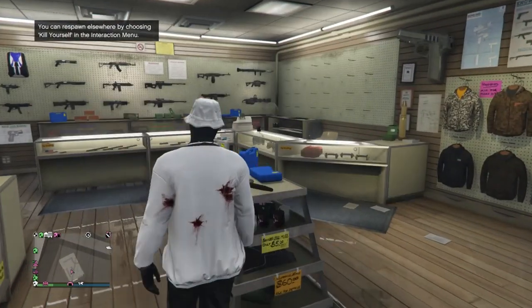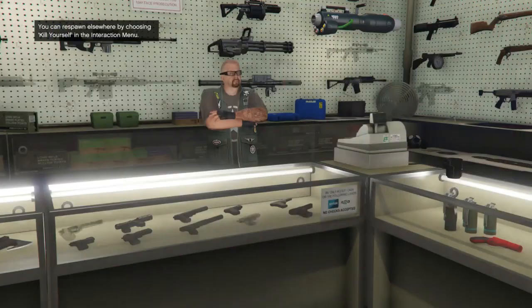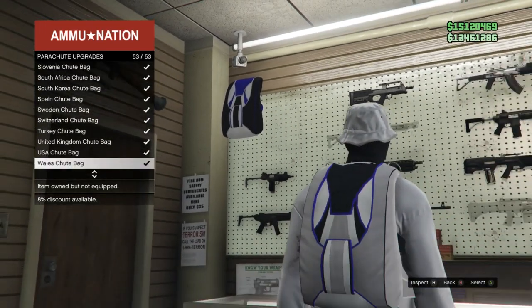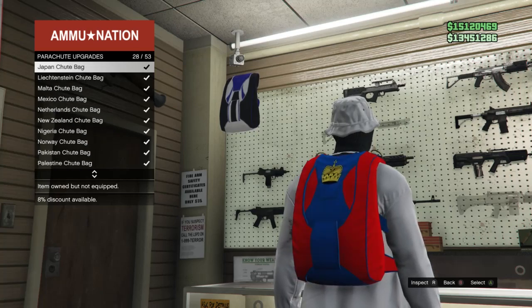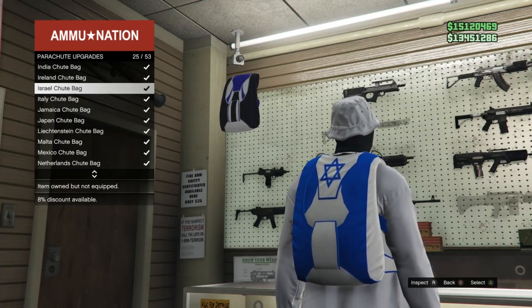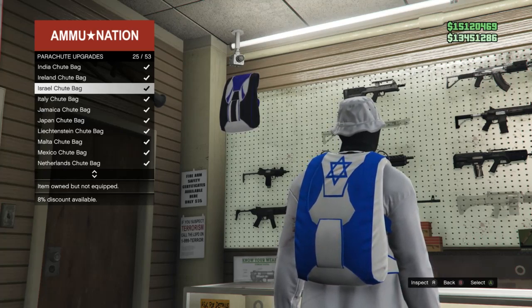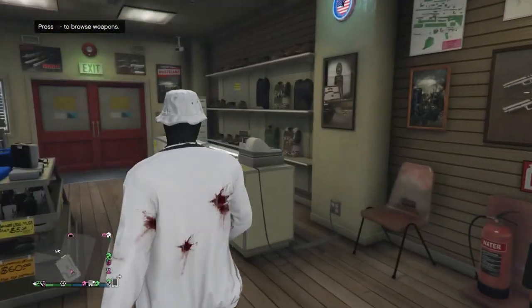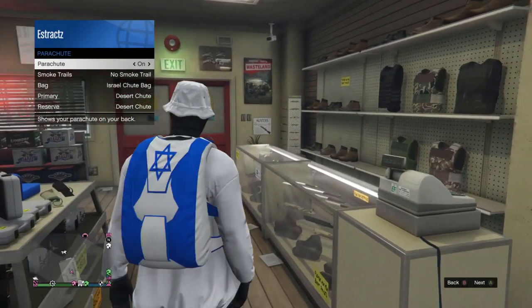For the second part of the duffel bag glitch, go to the gun store. Go to the front counter, scroll up to the parachute section. Click on parachute, scroll down to parachute bags, and look for the Israel shoot bag — the blue and white one with a star on it, on slot 25. Equip that. After equipping it, back out, pull up your interaction menu, scroll down to style, then parachute, and equip it on your character.